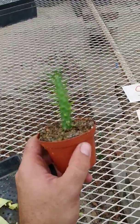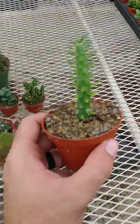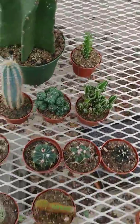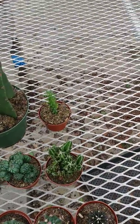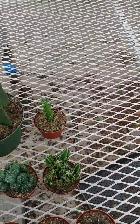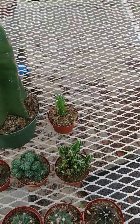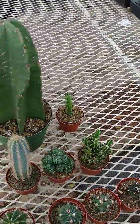Right here we have an Opuntia cylindrica. Very nice. I'm putting him in S tier. He is a very different looking cactus compared to all these — you would never expect them to be related to something like the Microdasys. He's an Opuntia cylindrica and they are wonderful to look at. Really cool, almost alien appearance. And for that it puts him in my S tier.